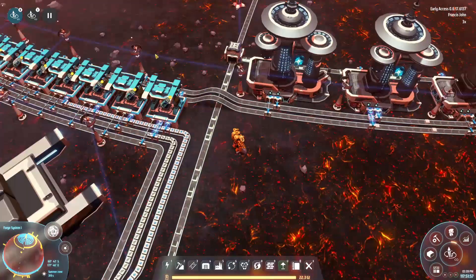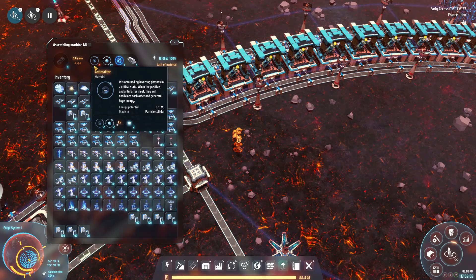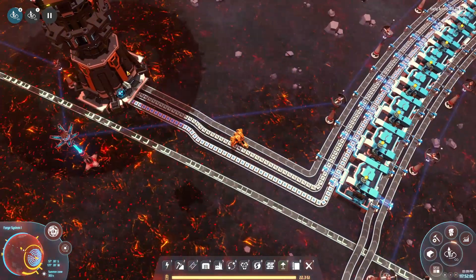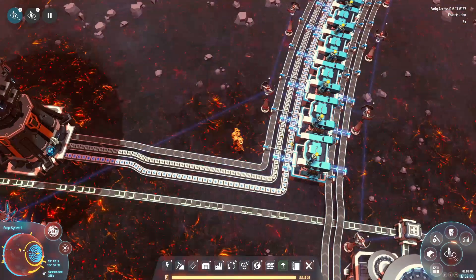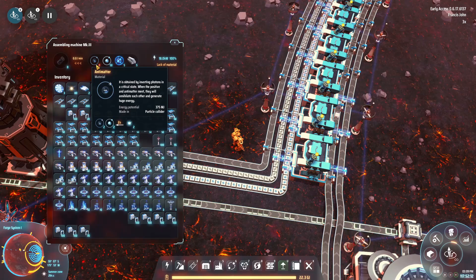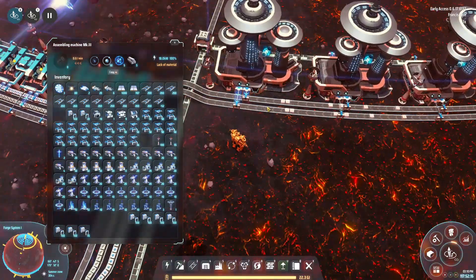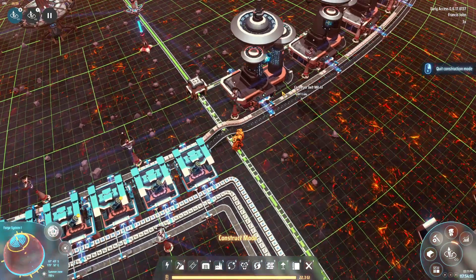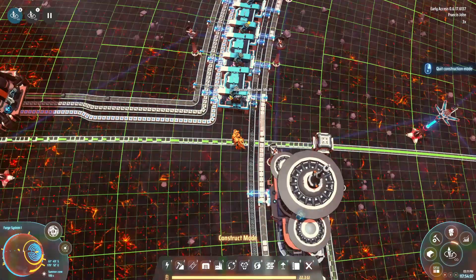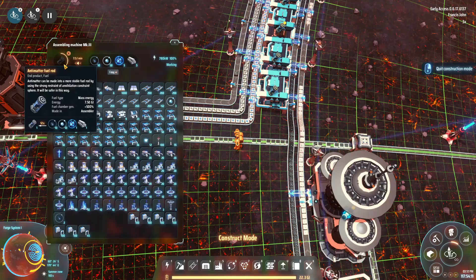Everything feeds down here into these machines and gives us enough to make the antimatter fuel rods. After a couple of minutes of fiddling - both outputs were mistakenly set to hydrogen - the antimatter is now coming out of one side and hydrogen on the other. That feeds into the assembler and antimatter fuel rod production has started.